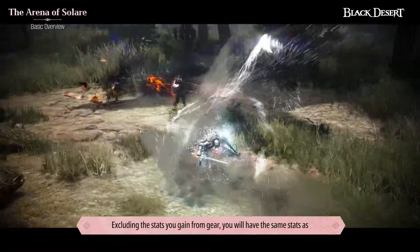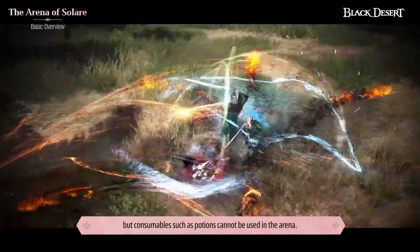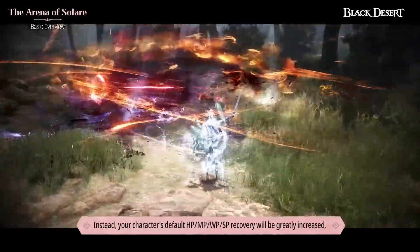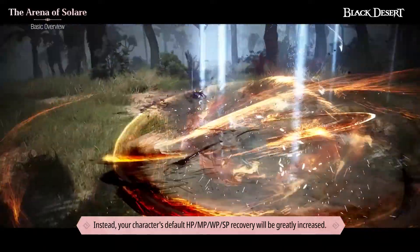Excluding the stats you gain from gear, you will have the same stats as anyone else playing the same class, but consumables such as potions cannot be used in the Arena. Instead, your character's default HP, MP, WP, and SP recovery will be greatly increased.